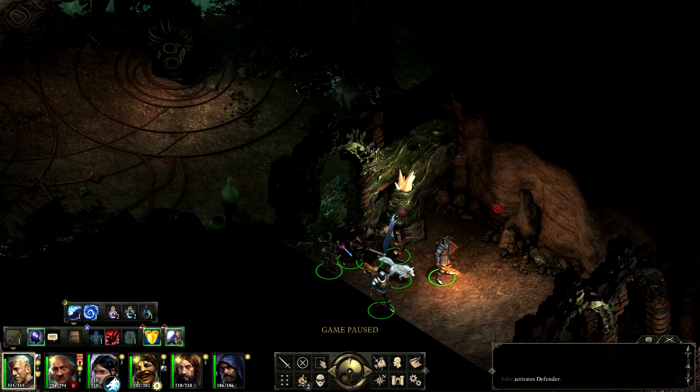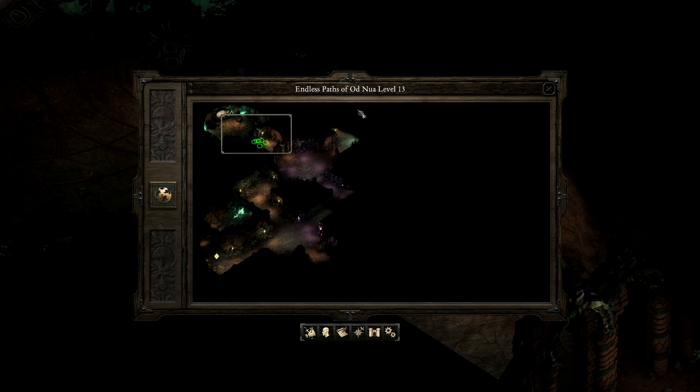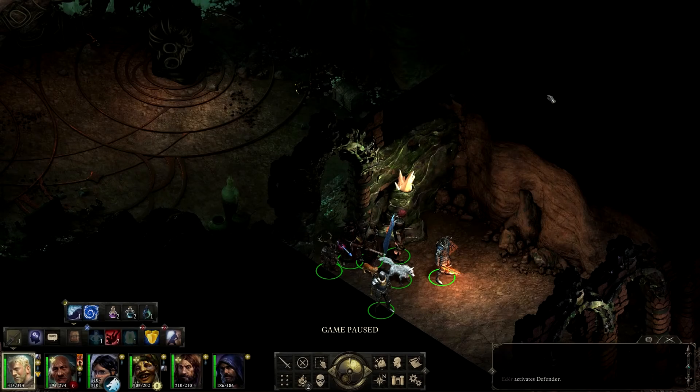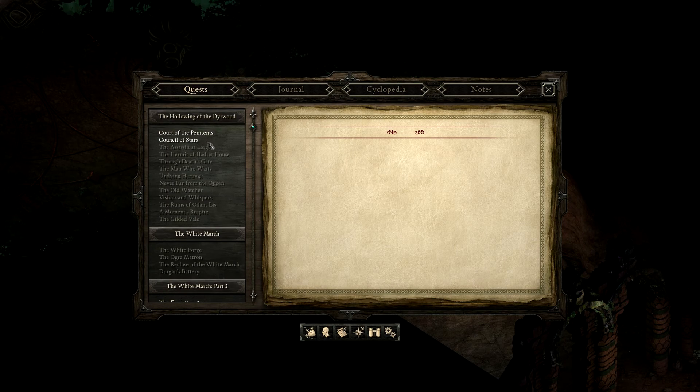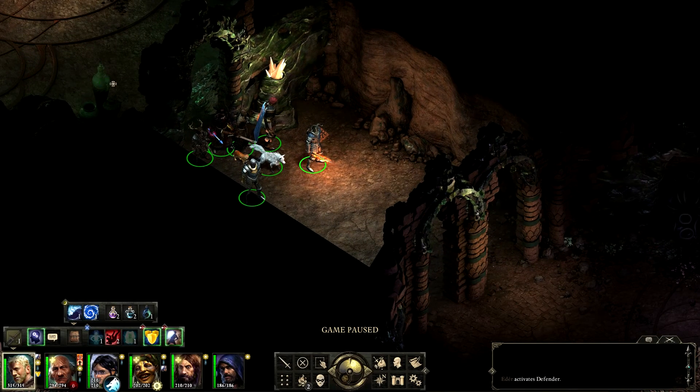Hello everybody and welcome back to Let's Play Pillars of Eternity. Here we are on level 13 of the Endless Paths of Odd Nuer — not many more floors to go. Tension is mounting: just what are we going to find on the next couple of levels? On this level we are still looking for a refined Adra crystal and some armor from one of the Adra-laced animats. We have the ancient Engwithan machine artifact, so one down, two to go.